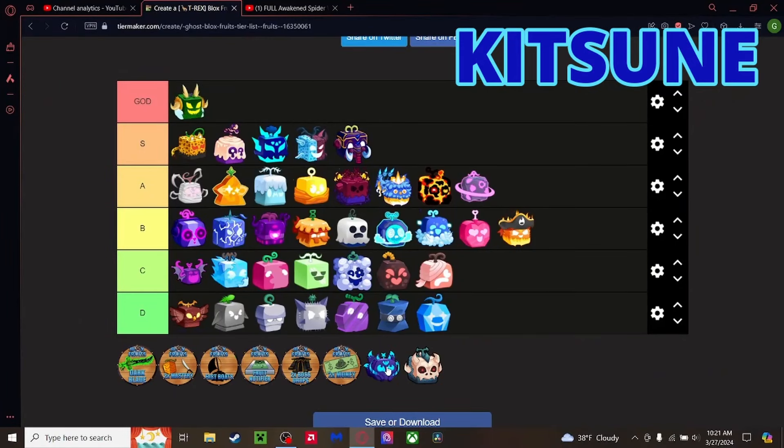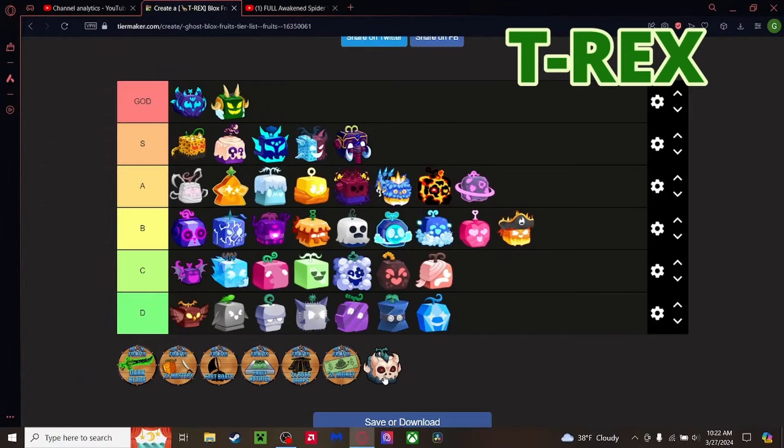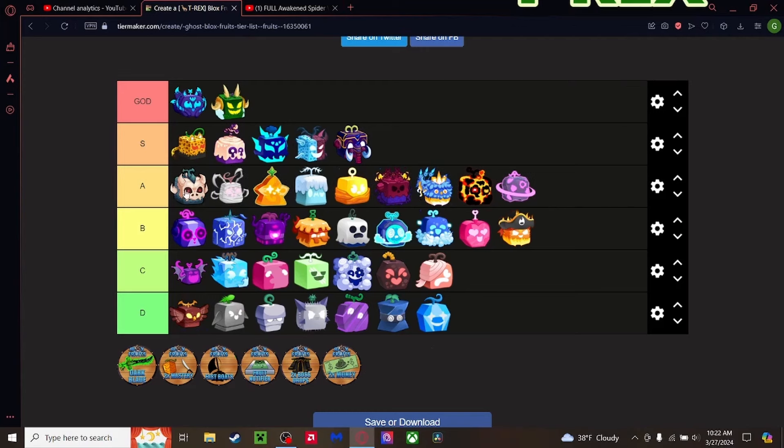Finally the last two — Kitsune and T-Rex. Kitsune is the best fruit in the game hands down, and it's what I main. Great for combat, great for grinding, great for everything. The transformation is even better. God Tier. T-Rex — without the transformation it wouldn't be the fruit it is today. Going top of S Tier.